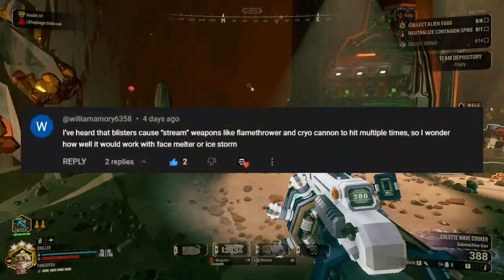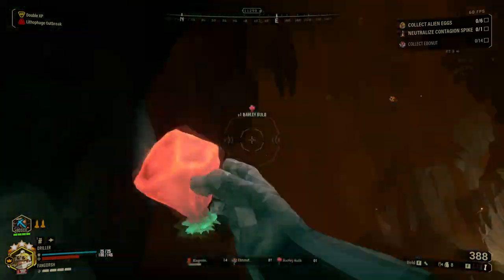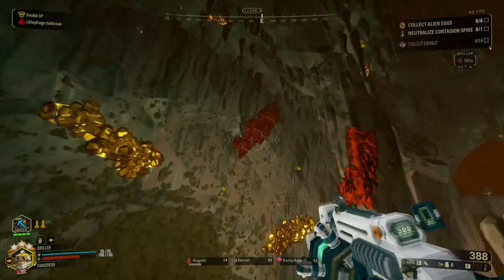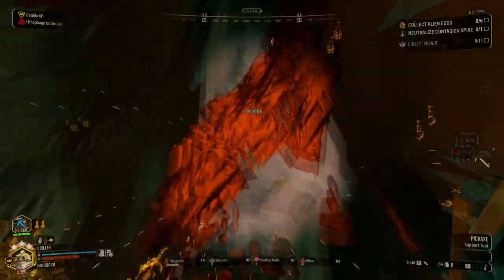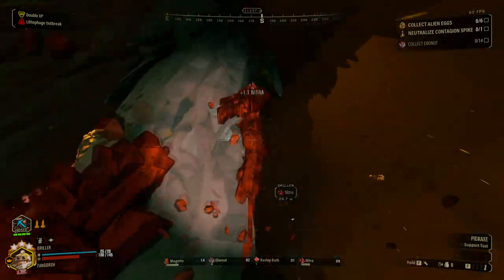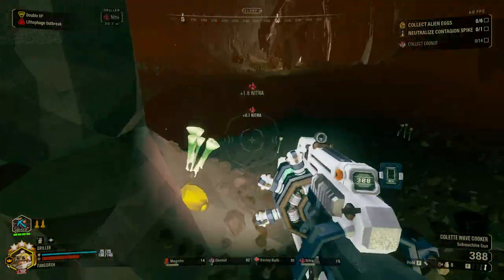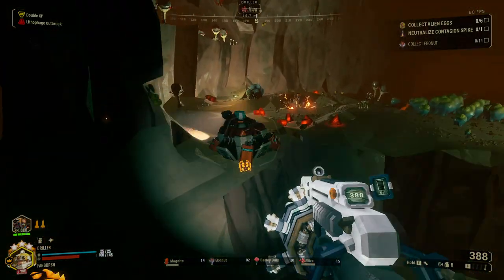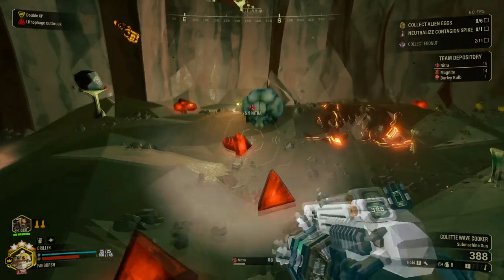Someone was saying that you could potentially be dealing more damage than what you think you're doing with Blistering Necrosis, because Blistering Necrosis acts like its own hitbox on top of the creature — it's not the same hitbox. So you could potentially deal a lot more damage with the blisters stacked on top of the bug, which is a pretty cool thought.